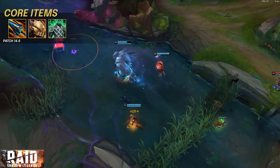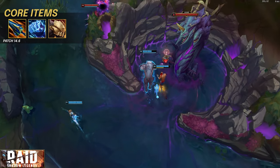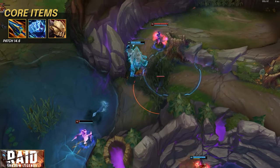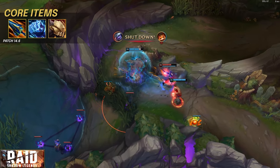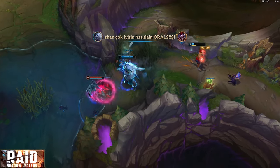There is another setup that favors the early Sheen spike with Iceborne Gauntlet, which makes you more tanky and able to be much more of a nuisance in the teamfight phase. These builds are pretty strong because of how Volibear's Q and W interact with auto attack-augmenting items like Sheen and Sundered Sky.